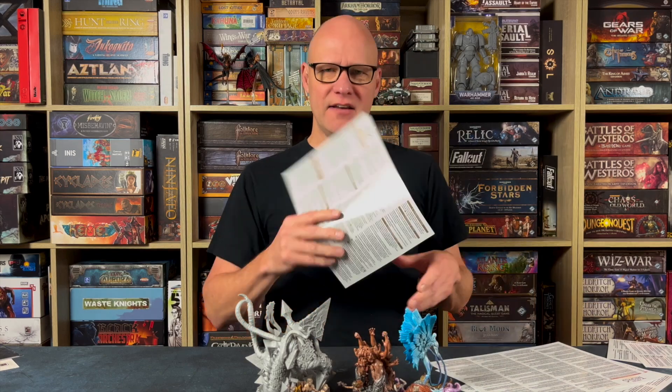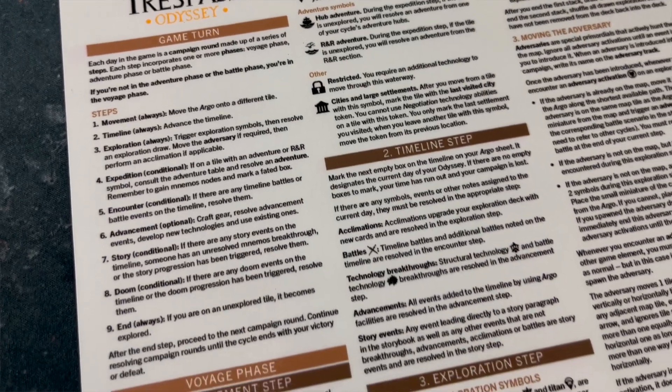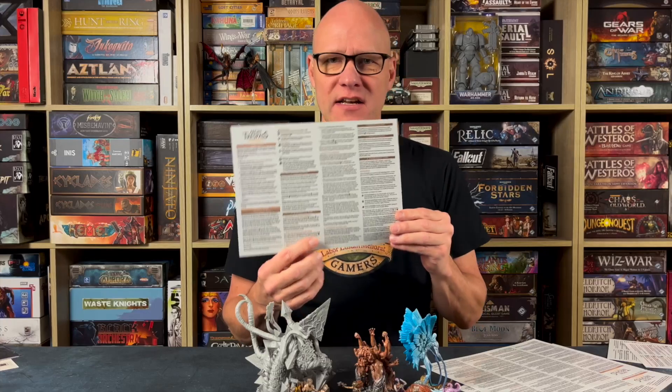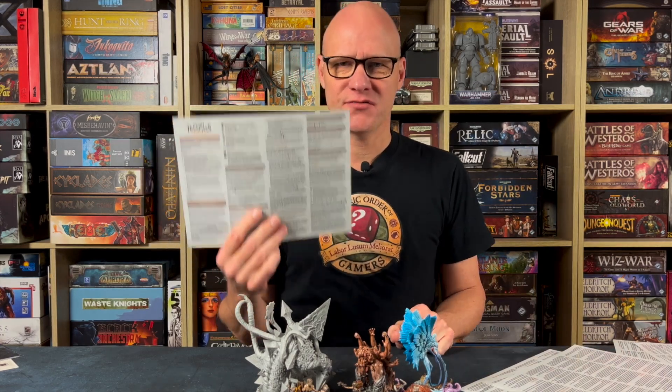Then we get into the sheets themselves, broken up into the actual phases of the game, because each phase is quite complex. There's a voyage phase, an adventure phase, and a battle phase, and all of them are like games in themselves. You go on the Argo, which is a huge bizarre kind of ship traveling the oceans of this weird ancient Greek-influenced sci-fi fantasy world where the gods are dead and huge primordials are running over the land. On the first sheet you'll find the basic rundown of the game turn, and the rest of that sheet covers the voyage phase — the entire voyage phase is on two sides of that sheet. Very handy, so you can put the other ones aside when you're playing the voyage phase.